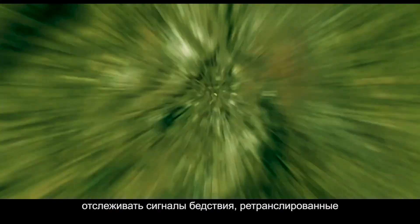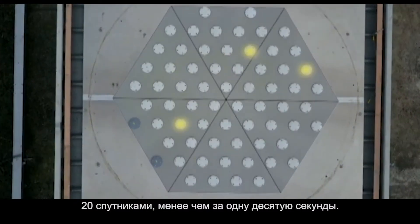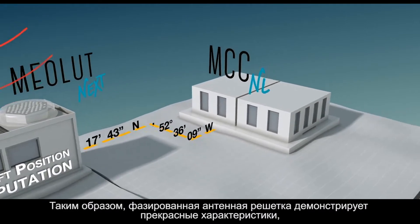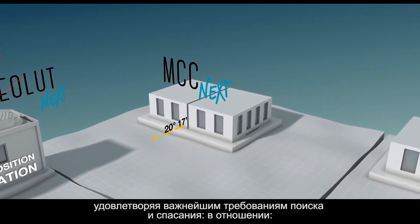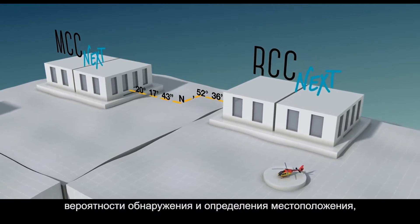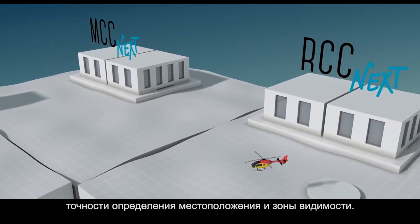The FASAR-ray allows us to track distress signals forwarded by 20 satellites in less than one tenth of a second. So, the FASAR-ray obtains excellent performance addressing the critical search and rescue requirements: detection and location probability, location accuracy, and coverage area.